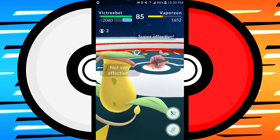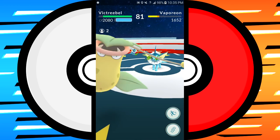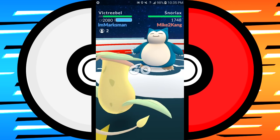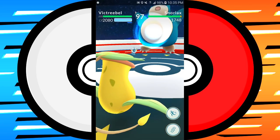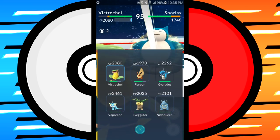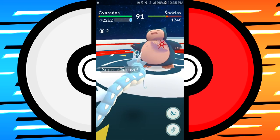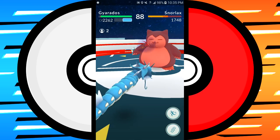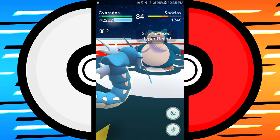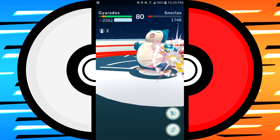Remember element types — if I'm going up against Vaporeon I'd rather take out my Flareon, or throw in Victreebel. Victreebel has Razor Leaf and Solar Beam — very good against Vaporeon. Also, when switching Pokemon, look at how far your special bar is filled. You want to use your special bar if you can, because when you switch Pokemon out your special is lost.